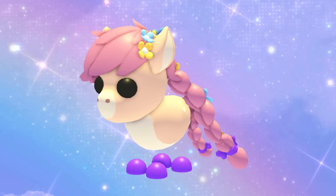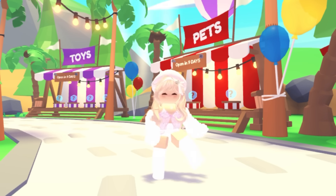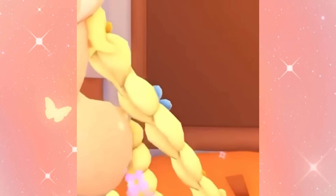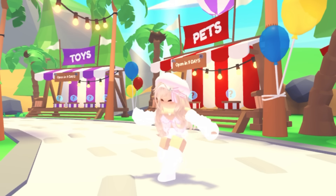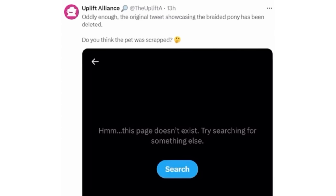Adopt Me made some changes to the legendary pony. It's really cute — it has two braids with some flowers on them and is so adorable. But the braids are now pink, when originally they were blonde. Adopt Me posted a leaked video which they later deleted, saying it was the old version. In that leaked video the pony had blonde hair, and it also had a flower effect on its back.